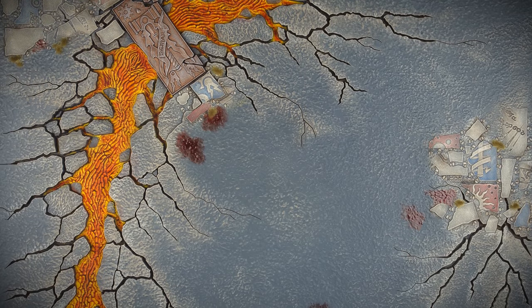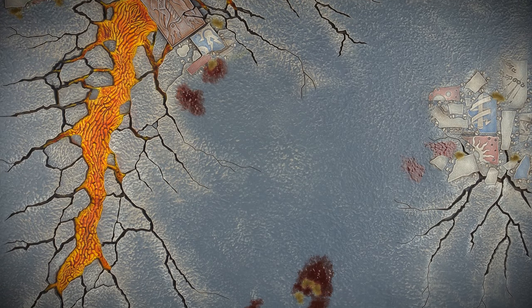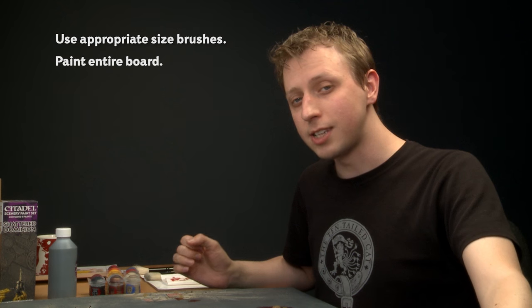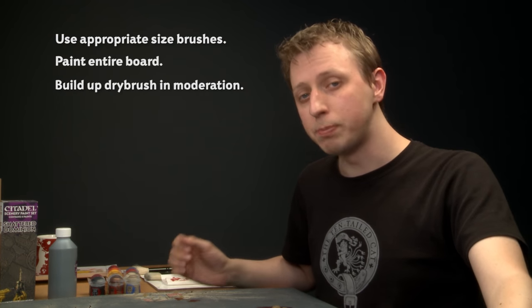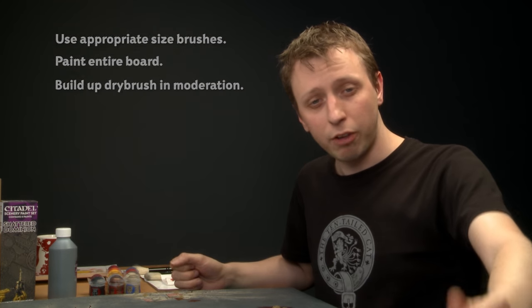And with that the Shattered Dominion tile is complete. You can see that by using some relatively simple techniques you can get a really great result, ready for some really fun battles with your friends. A couple of things to always remember when painting Realm of Battle tiles: first, always pick an appropriate size brush for the area you're painting and switch frequently. Second, be sure to paint all six tiles at the same time to keep them consistent so they all look right together. And finally, when dry brushing always build up that colour gradually, because it's always easy to add more colour if you need to but much harder to take it away. Have fun painting your board and have fun playing games on them!